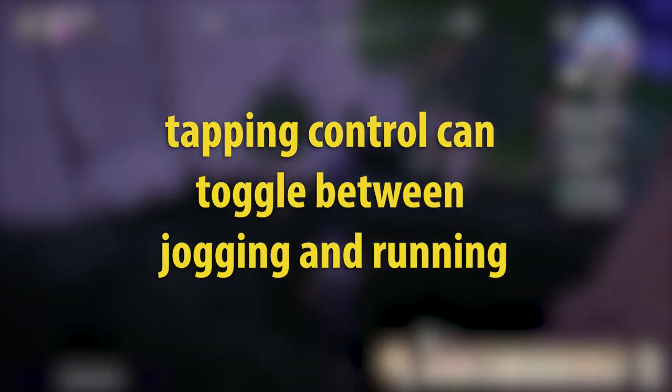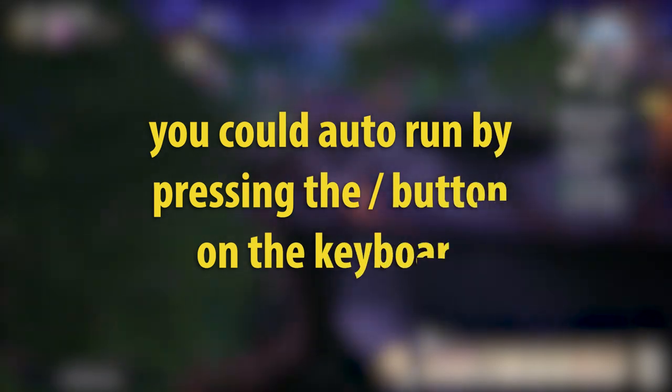Everyone knows tapping Control can toggle between jogging and running. But you can also auto-run by pressing the forward slash button on the keyboard.